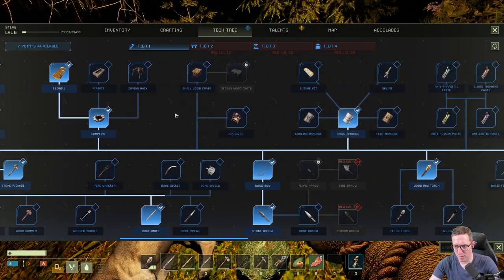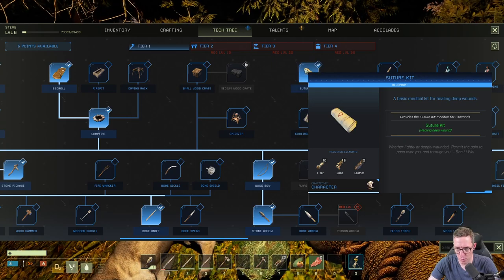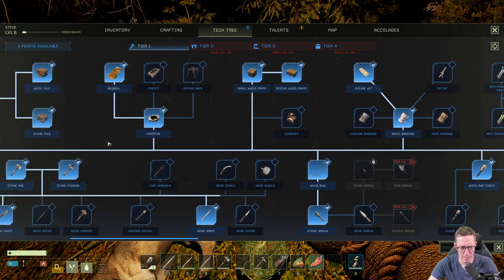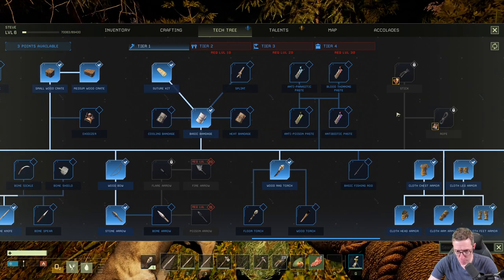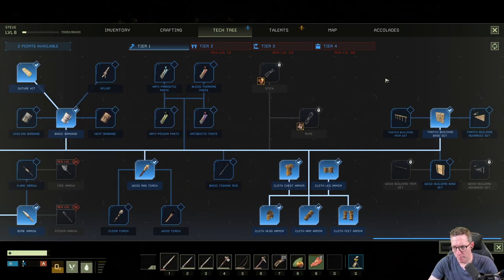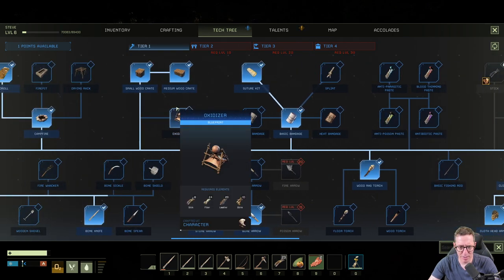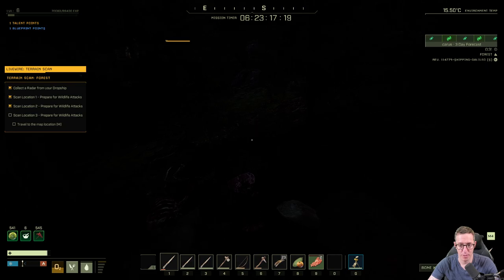In terms of blueprints we've got 7 points available. We'll go for the soldier kit because we might need that later, unlock the medium wood crate, the wood hammer — we will need that — the bone arrow, and the wood building set. In terms of tier 1, that is all we need. Now I'm going to go ahead and craft another torch because mine has run out, and we're going to head down this way so we can see where we're going.